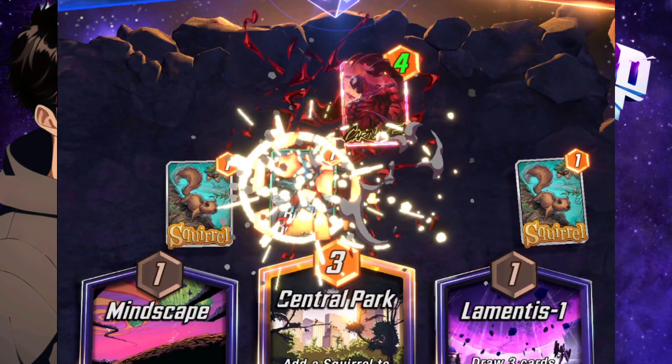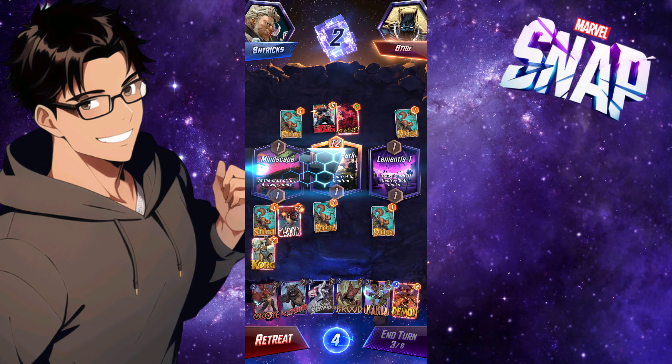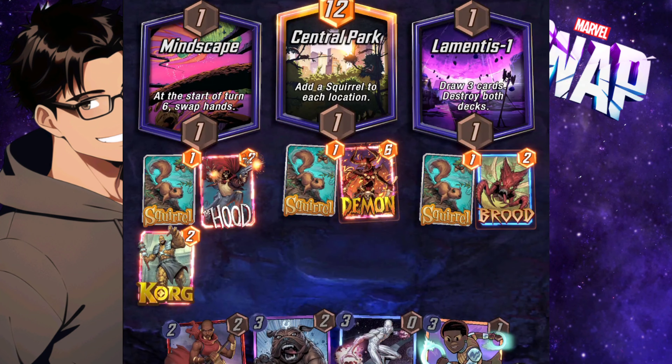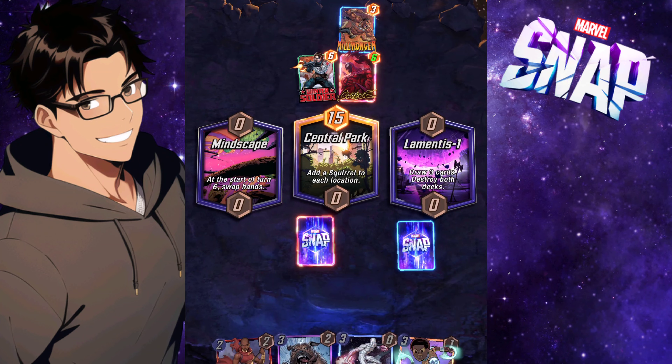I play Hood and Korg — at least Hood got me a Demon, so I can use him for extra power. Brood goes out, Demon goes out, and I'm ready to set up. Then he plays Killmonger which destroys everything — all the squirrels gone. Killmonger: official squirrel killer.